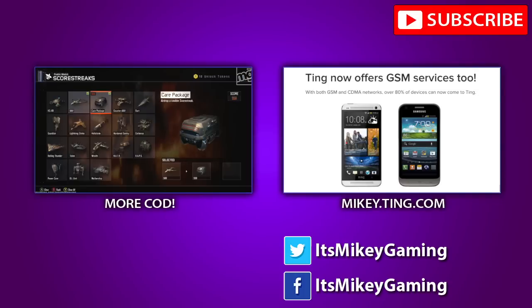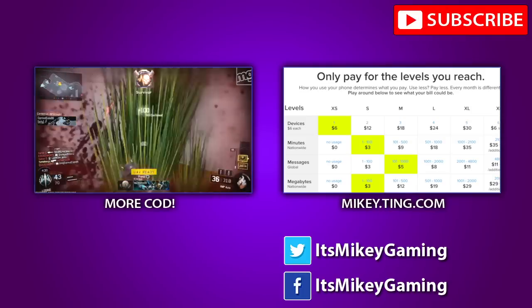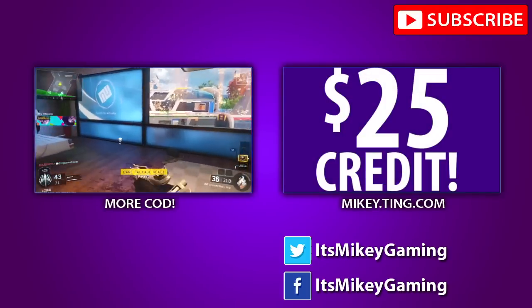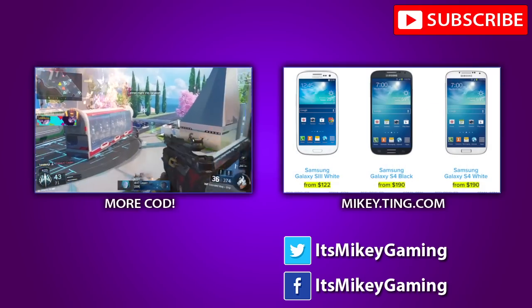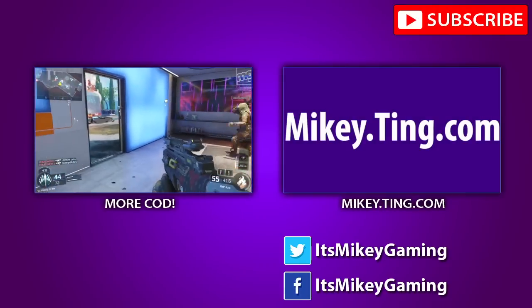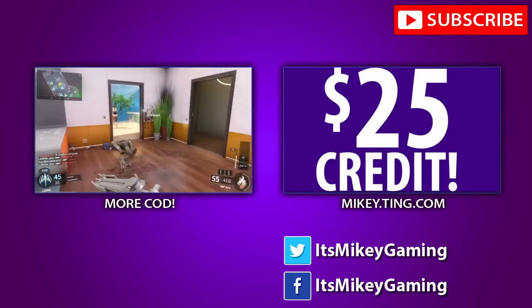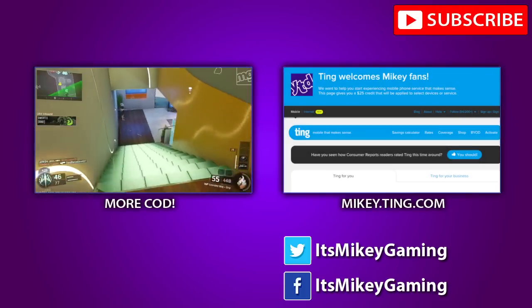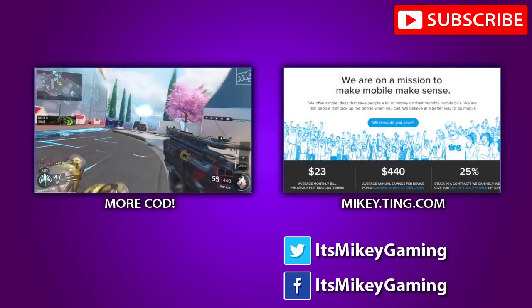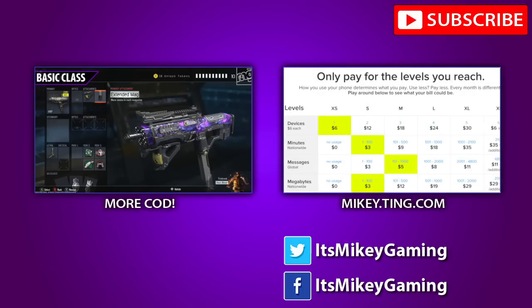On the left side there, we have more Call of Duty tips, tricks, info, updates — it's a playlist, I keep that updated for you. You can click on the screen or links down below. And on the right side, Ting. Ting is the pay-what-you-actually-use cell phone service. It's no BS fees, 4G service, new and used phones. I've been using them for over a year before they even sponsored me — I average about 20 bucks a month on my iPhone. If you want to save hundreds of dollars a year, visit mikey.ting.com and they will hook you up with $25 credit that you can use on the service or a new or used phone. You can use the calculator on their site to see how much your bill would be — that's mikey.ting.com.